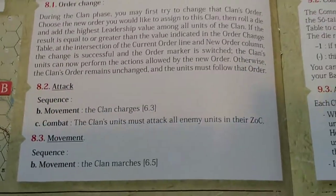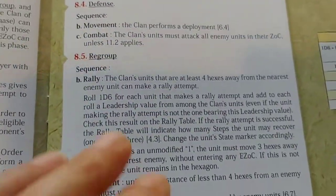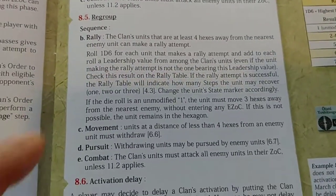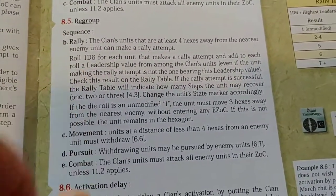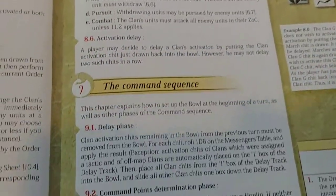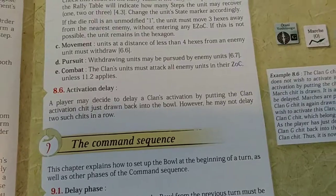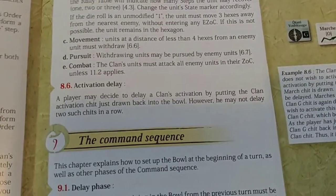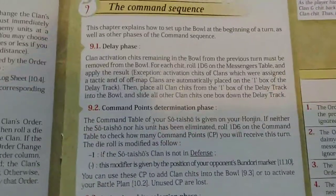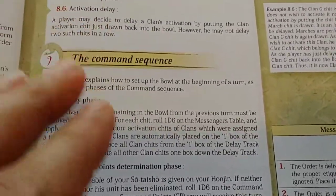When you draw a clan chit — the clan phase — the first thing you can do is try and change orders. There's a table where you can roll to change orders, reminiscent of Musket & Pike. It's easier to change from attack to movement than to defense or regroup. Once orders are set, if you're in attack mode you'll charge, in movement mode you'll move, in defense you do a deployment move then must attack, and in regroup you can rally and try to get rid of step losses. There's also an interesting activation delay rule — if you pull your clan's chit and don't want to activate right now, you can throw it back in the cup, though you can't do it two chits in a row.